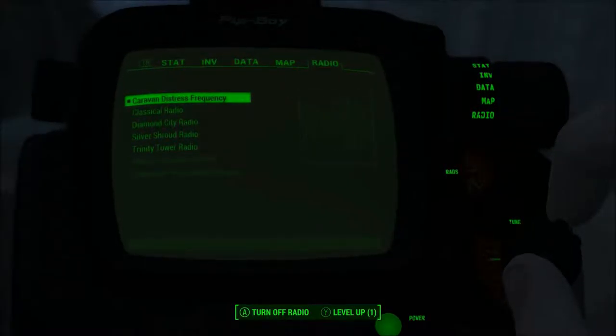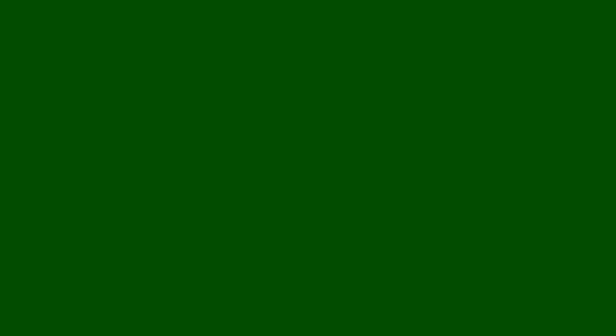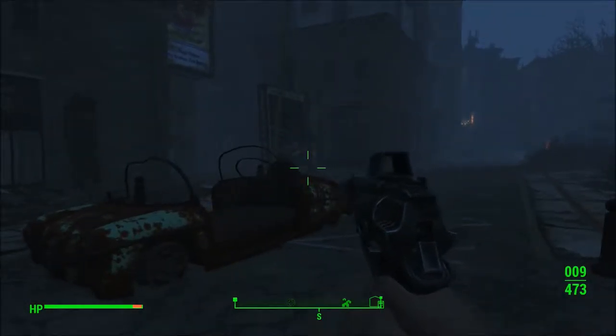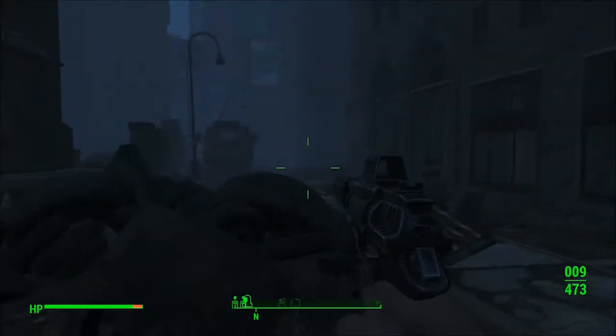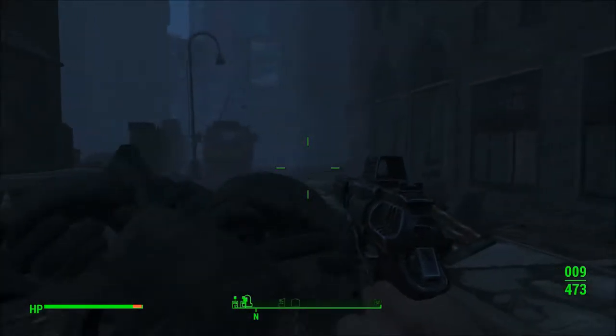This is an emergency broadcast. Our caravan's under attack by hostile robots and needs some serious help. We're just east of Watts Consumer Electronics. If anyone in the vicinity can come help, now's the time. Ada, loop this message. Alrighty, that is definitely something we're going to do.